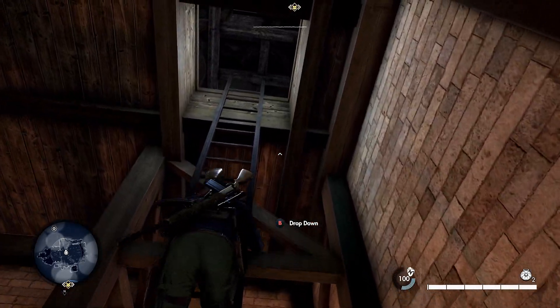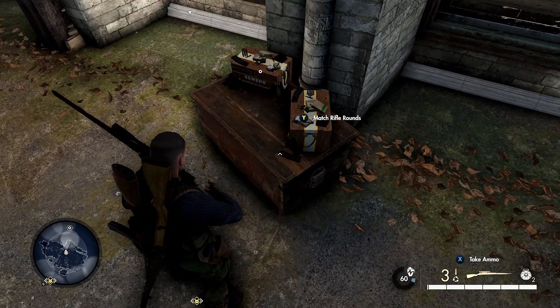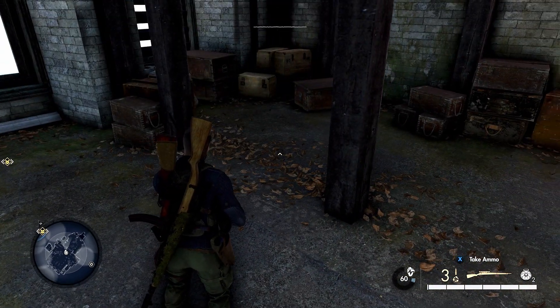Once you reach the bell tower, there will be a rifle in front of you on a crate, along with two boxes of match ammunition. Take it, turn around and walk over to the corner of the room and kneel down roughly in the position I'm showing on screen now.